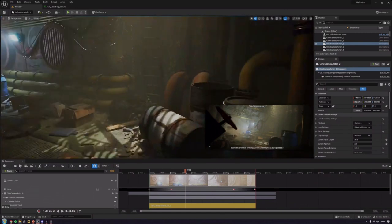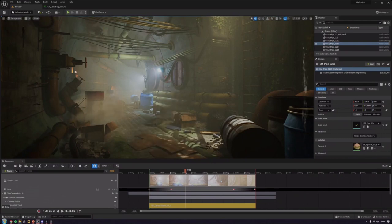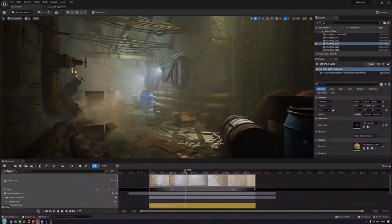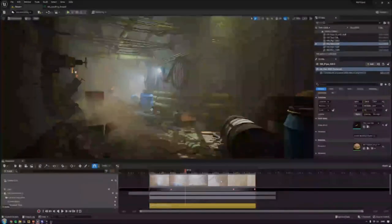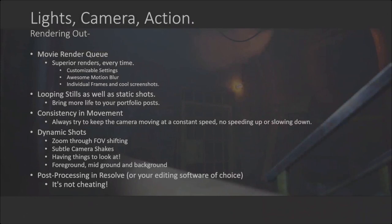Going into something mentioned earlier about post-processing outside of the engine — it's not cheating. If you're not making a space that is going to be played in, it's not cheating to process your images outside of the engine. Take it into Photoshop, take it into Resolve, play with the colors, tweak the brightness, make something look more real than it does in the engine. It's all about making it look as good as you can. All those videos about making renders look more cinematic always bring up using post-processing tools outside of the engine — definitely a tool worth utilizing for a portfolio piece.